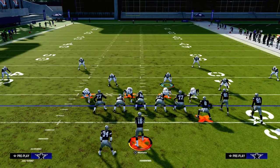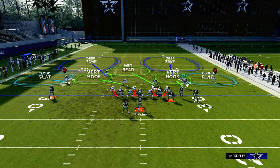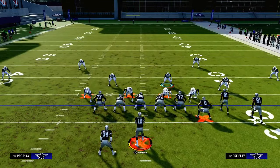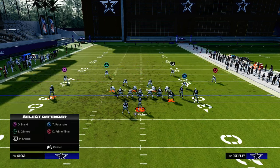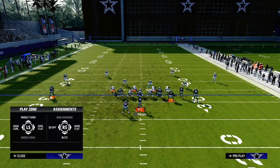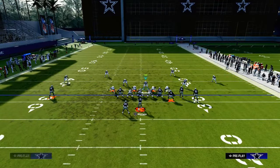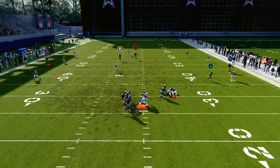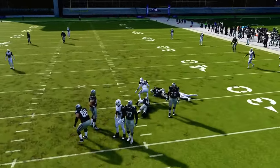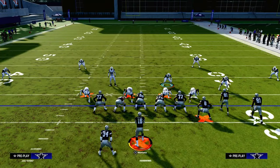It's a super effective way to run Mable coverage, though obviously not the end-all be-all. Another thing you can do out of Over G uniquely is drop this safety into an outside third, giving you a 30-yard cloud on both sides of the field. You're still sending three people, but you're blitzing your user, you have a double flat on both sides, and they have to throw the ball in the middle of the field — which is where your user is.